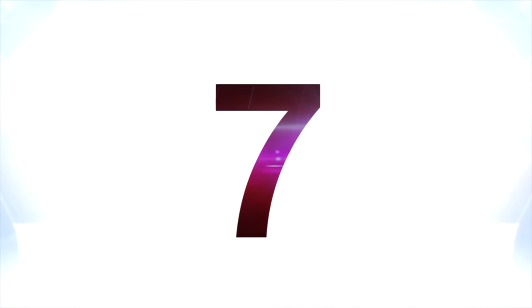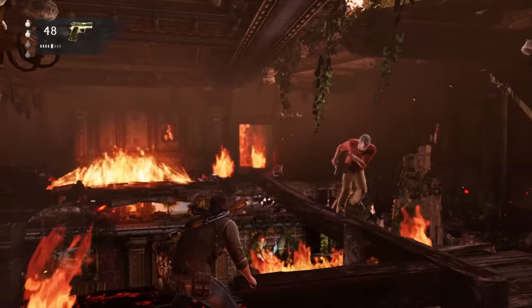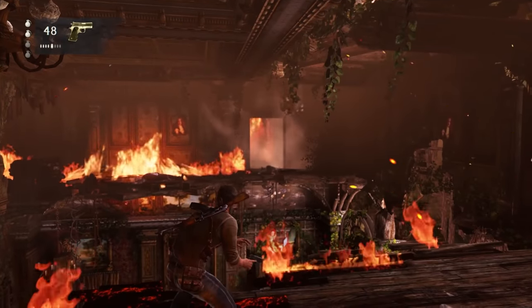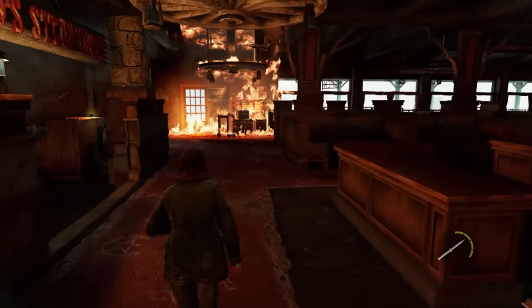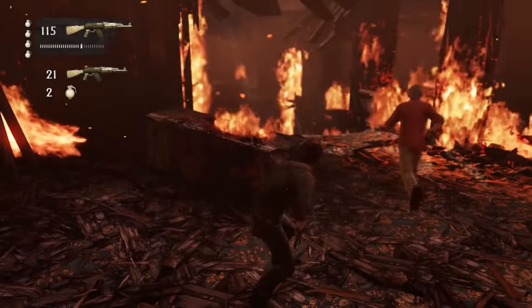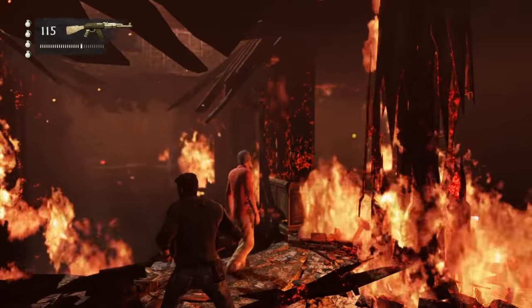Over at number seven, let's talk Uncharted 3 and The Last of Us together — we're combining them because mechanically they're pretty similar. The Chateau fire sequence in Uncharted 3 and the burning restaurant in The Last of Us both feature realistically spreading flames that give the section an invisible time limit, and they're both incredibly detailed and realistic-looking.